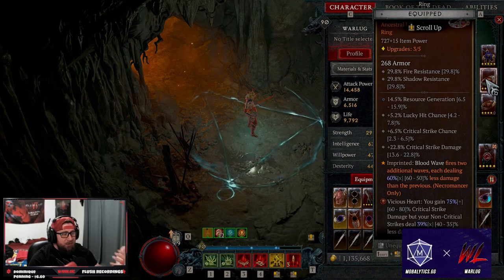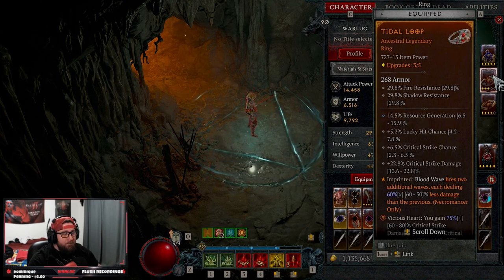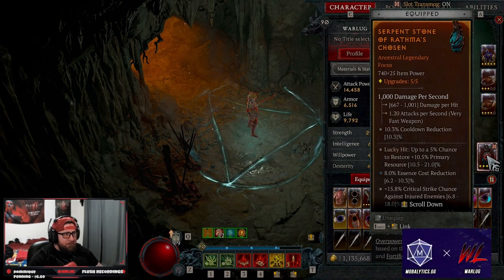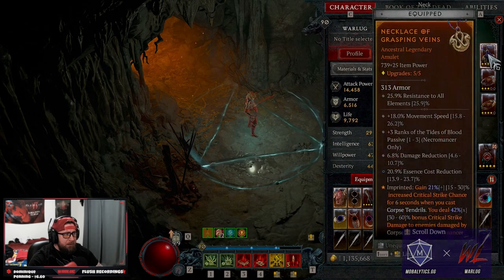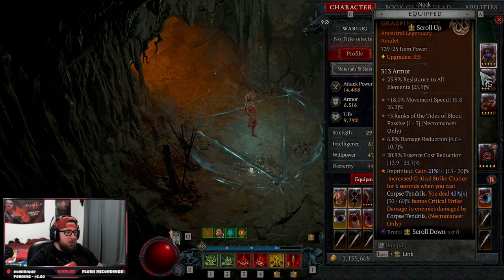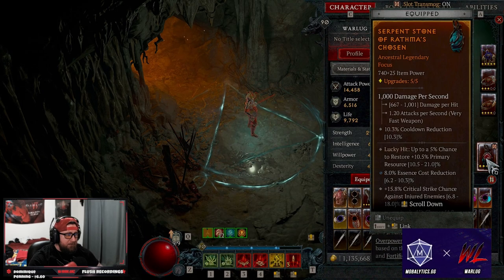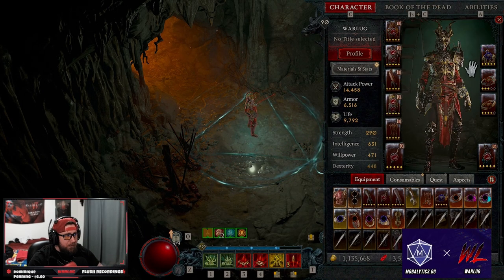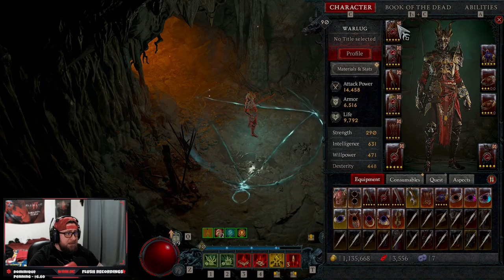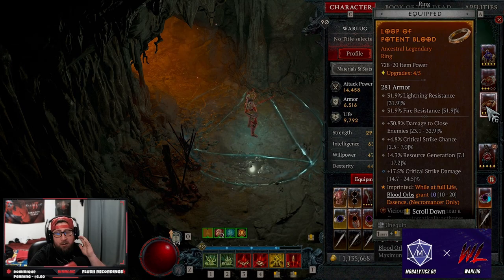We got tidal loop — this is what allows our blood waves to fire two additional waves. We don't care about the damage from blood wave; we're doing damage from blood lance, so we just want this to create the blood orbs. One option is to do accelerating for even more attack speed, but once you have a perfect Rathma's chosen it works just fine. In our necklace we're doing grasping veins for more crit chance and more damage. Rubies in everything armor and gear because we want overpower damage.